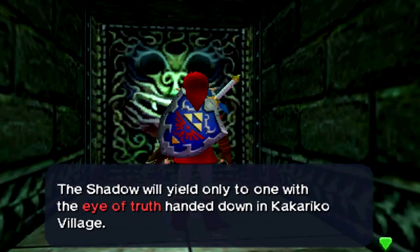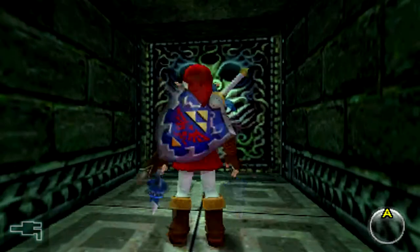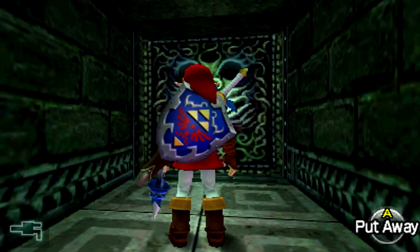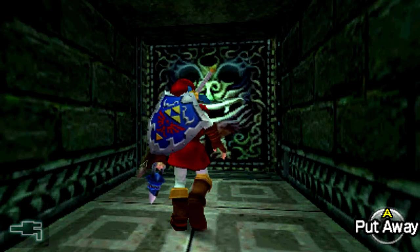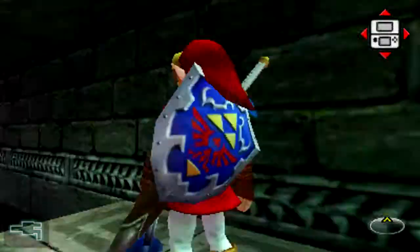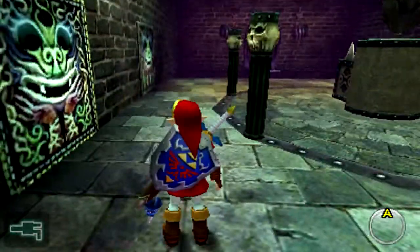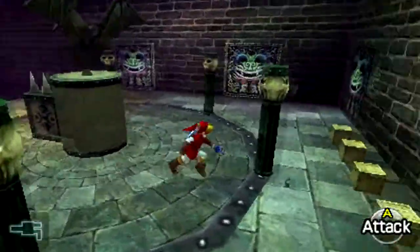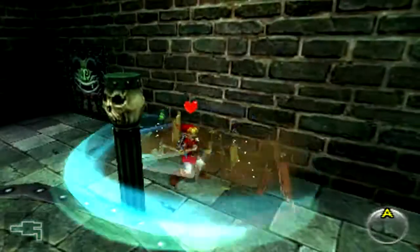The shadow will yield only to one with the eye of truth. So yeah, this dungeon is letting you know that if you want to have an easy time, you'll want the Lens of Truth. Obviously you'll need it if you know where everything is, but that's a whole process. This whole gap right here is the reason why you cannot actually do this dungeon as a child, even though you can enter — it's just not very useful if you do.